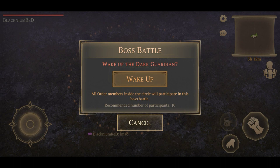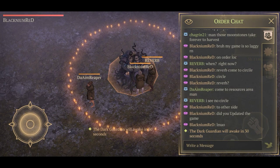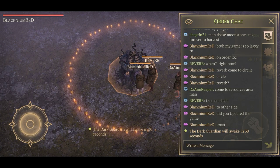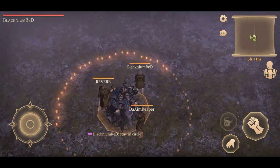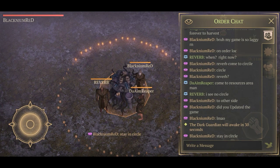So basically you're gonna need to wake up the boss and wait for the candles — stay in the circle. You're gonna need to light the candles and once that's done the door Guardian will awake.